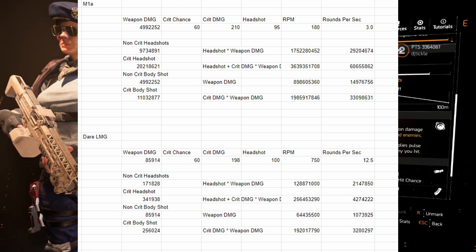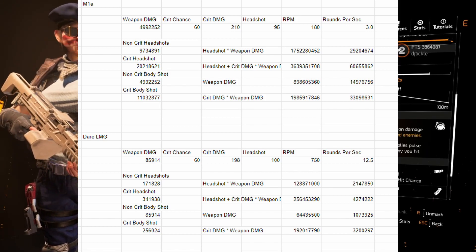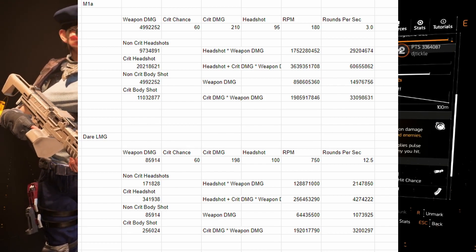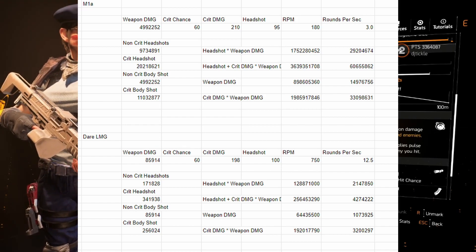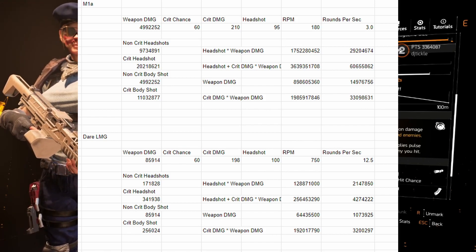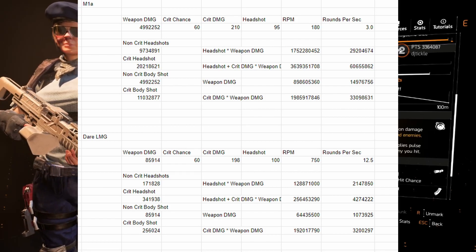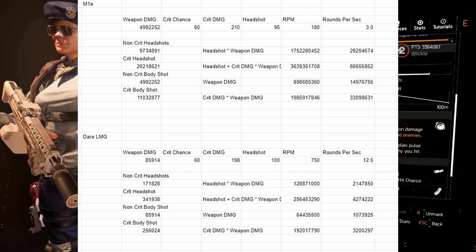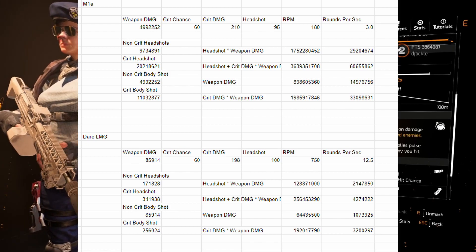Now I should preface this: I'm taking in no damage talents whatsoever — literally just weapon damage, crit chance, crit damage, and headshots. But when we go to rounds per second, you can see they're actually really close to each other. Rounds per second on a non-crit headshot: 292 on the M1A to 214 on the LMG. On a crit headshot: 606 on the M1A and 427 on the LMG. Non-crit body shot: 149 on the M1A and 107 on the LMG. Crit body shot: 330 on the M1A and 320 on the LMG — really close.